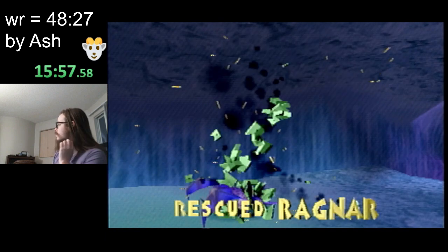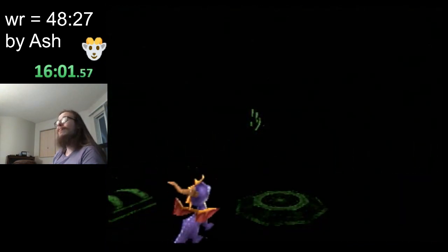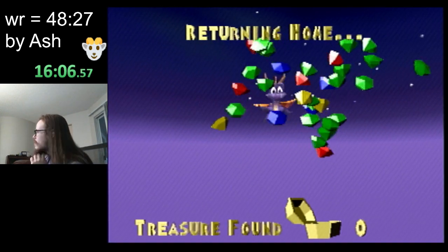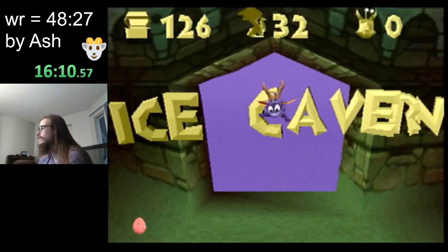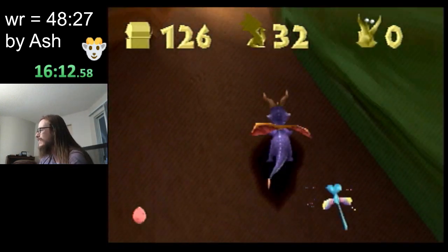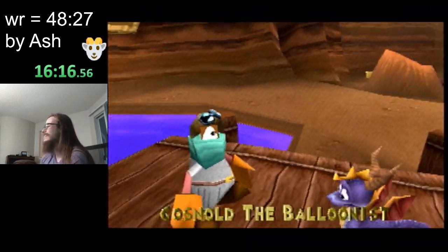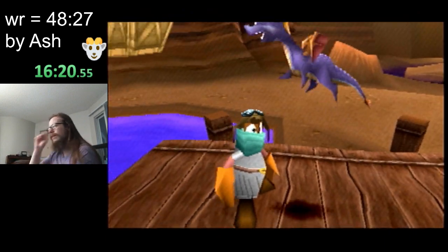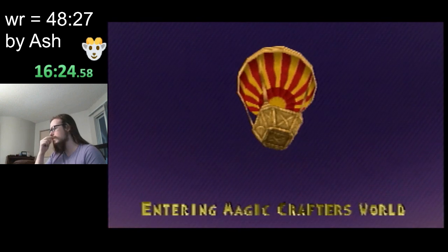I'm on zero lives, which is unusual for me, because I normally reset by this point, and this run is going catastrophically bad. If I want to pick up some extra lives — there's gonna be one near the Balloonist here, but there's no way this is worth it, it's pretty far behind the Balloonist. So I'm gonna ignore that one. We have the 1,200 gems at this point — I think we're up to like 1,500 gems, even.